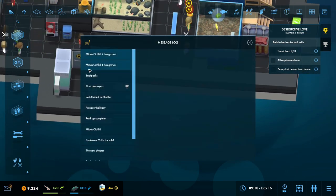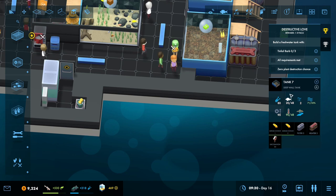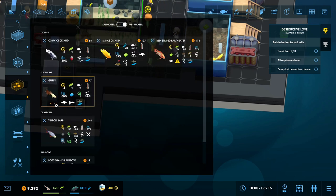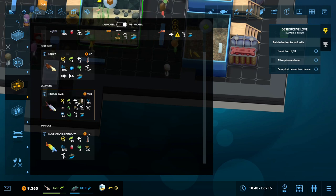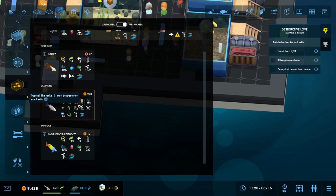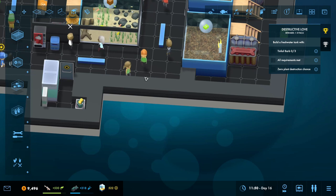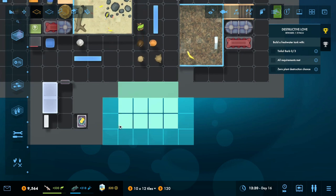Let's get with this one - destructive love. Our cichlids have grown. Let's see - tinfoil barbs, freshwater. The tinfoil barbs could probably be put in with the cichlids, but they need to shoal at least three, and three times eight is bigger than 20. And they require a tank with at least 48. So that tank will work, but let's not put them in with the cichlids.